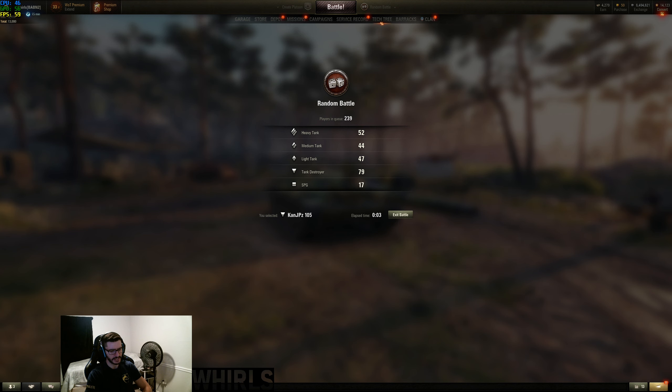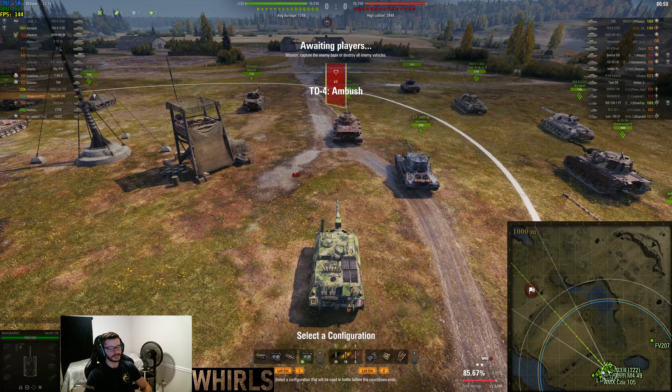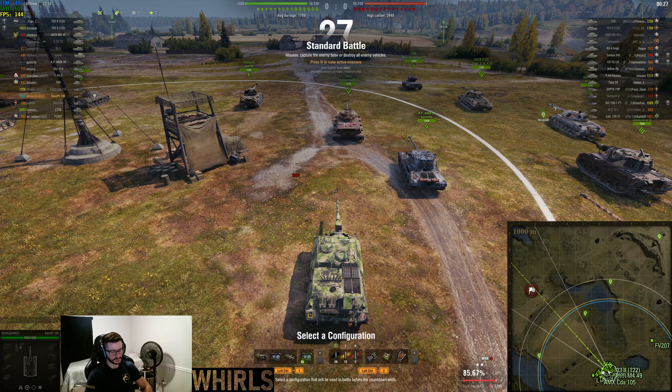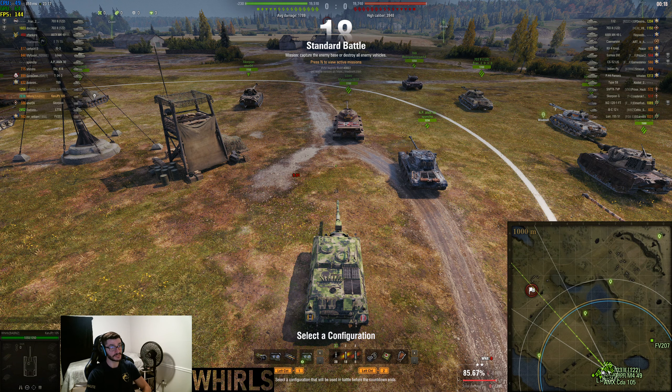Just to finish my thought: when you play tank destroyers there's only so much you can do to help when you have no armor, especially in a turretless tank. You have to be far enough back and playing defensively enough where you're not just going to get picked off by a bunch of tanks. I've seen it happen, especially on maps like this, where you're just too aggressive and it doesn't pay off.